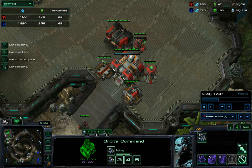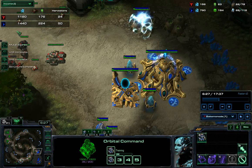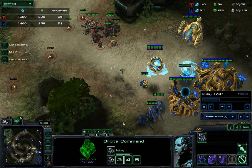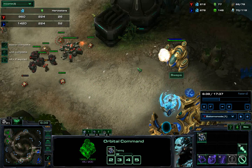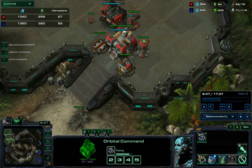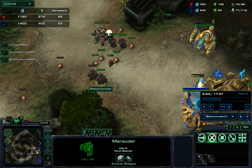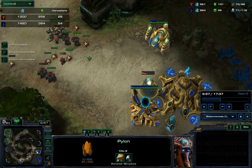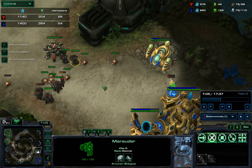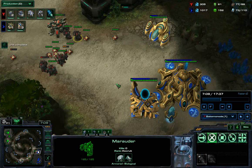You begin macroing. His income does get largely ahead, so in this pressure build I need to do damage. That oracle killed a lot of my SCVs, so probably if I had a turret there earlier I would probably be okay against the oracle.